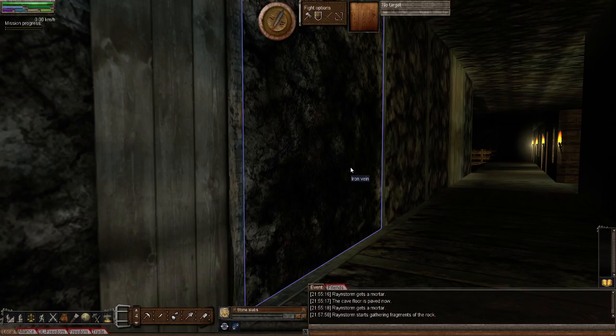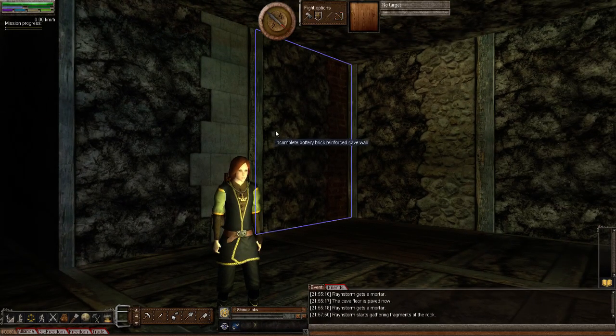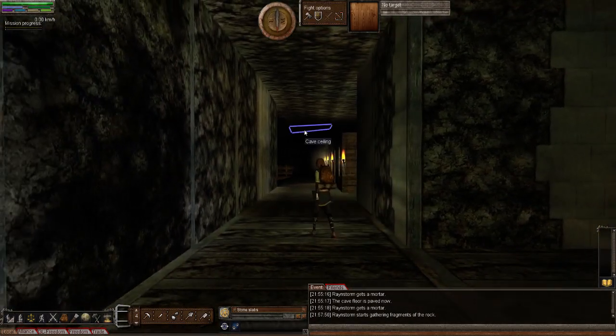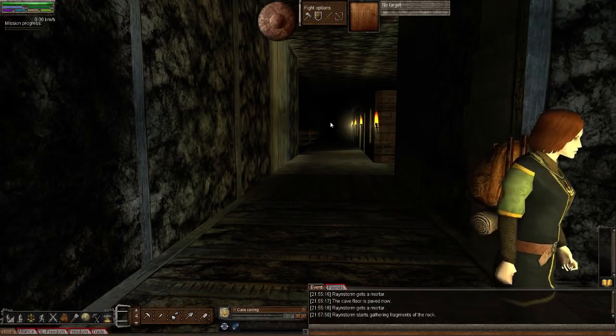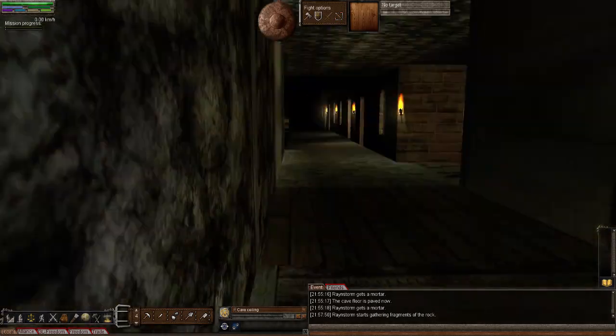Bear that in mind - if you're playing Wurm Online, make sure you've got a nice big strong padlock on your big strong gate protecting your mine on a deed. Otherwise you'll log in and find all your veins have been clad, and that will give you a very bad day. There are some trolls online that will do that - we've experienced it firsthand.